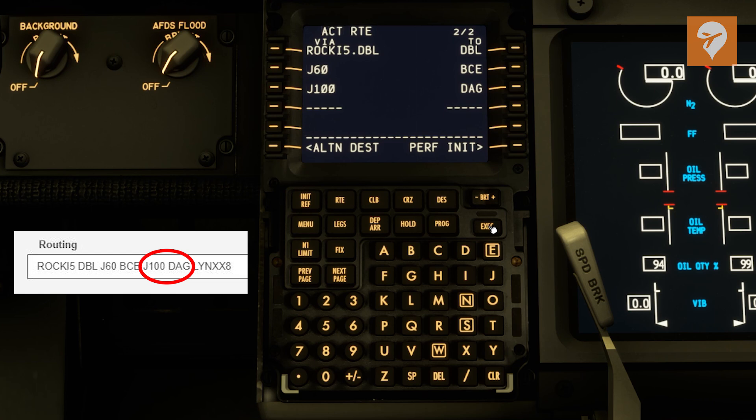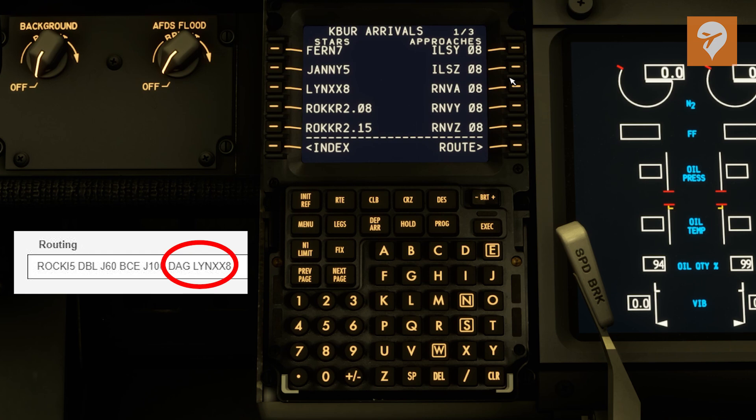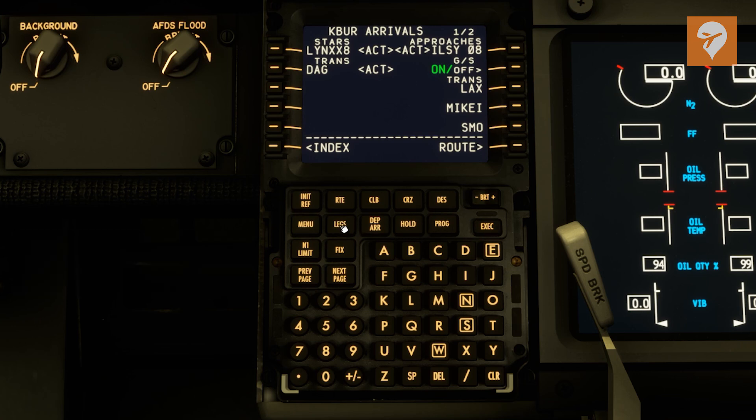The last thing is we need to get our STAR in place. So we're going to come back to the departure approach page. For KBUR, we're going to click the approach button and look for the LYNX 8 departure. We'll be transitioning in from DAG, which we already entered. Typically your runway you'll add once you get there, but we're going to go ahead and click the ILS for runway 8 and execute that. You also have some transition options — those are sometimes things if you're on ATC you find out once you get there, which is why you leave them blank.